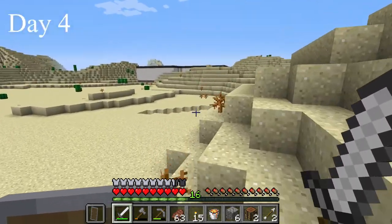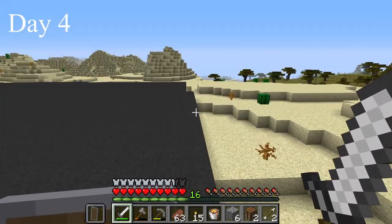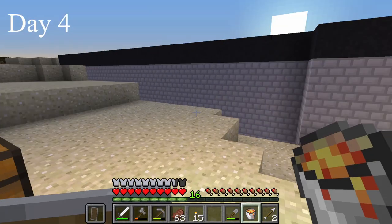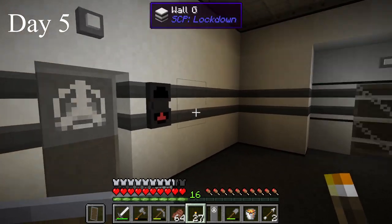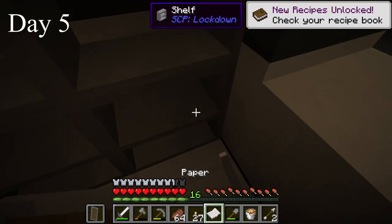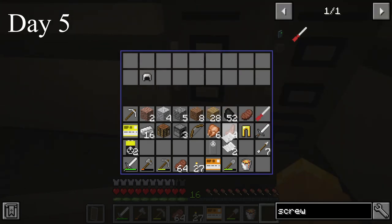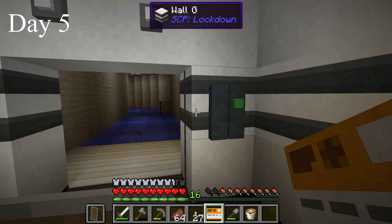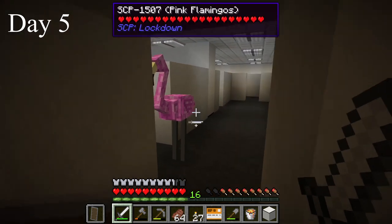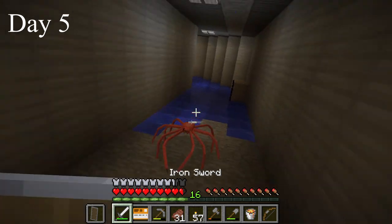I explored and came across an abandoned SCP facility. I heard the sounds of the anomalies inside, dug out the entrance, left some stuff outside, and entered. I found some keycards, a screwdriver, a bow, and some batteries. I opened one door and found some crabs, and another door led to some flamingos. I decided to fight the crabs first — fighting them in the water is a lot easier than on land.